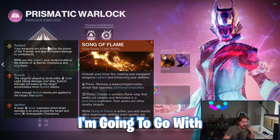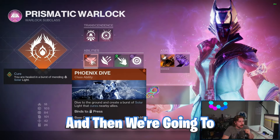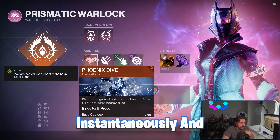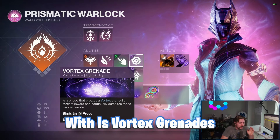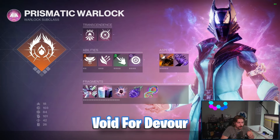For the super I'm going with Song of Flame because it's elite. Then Phoenix Dive so we can get our Helion instantaneously. I'm also taking Arcane Needle so we can apply Unravel to enemies three times with our three melee charges. The grenade I'm going with is Vortex Grenade.